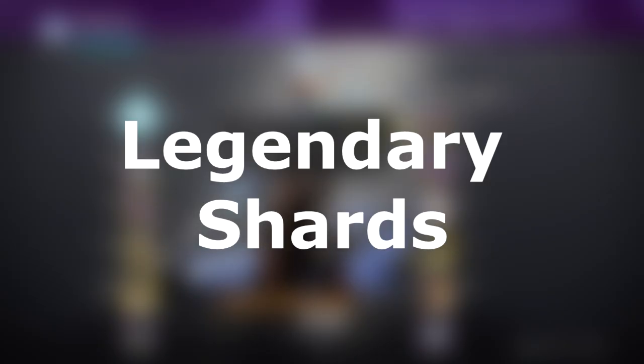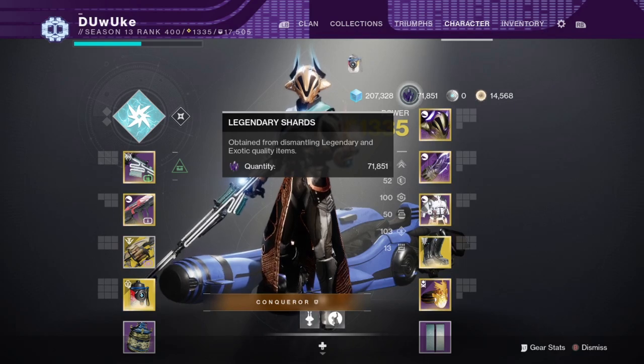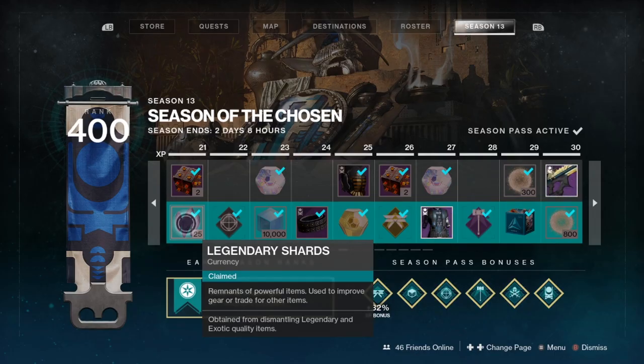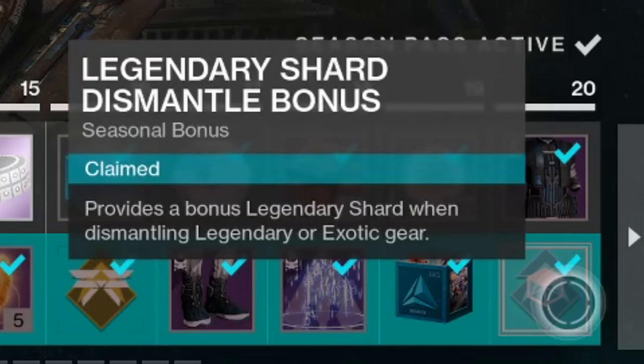Legendary Shards are another common and very important currency in Destiny 2. Legendary Shards have no cap as to how many you can have at a time. They are acquired from dismantling legendary or exotic armor and weapons, as well as a small amount coming from the Season Pass. The Season Pass also has a bonus that gives you an additional Legendary Shard when dismantling legendary or exotic gear, which adds up a lot in the long run, as it is basically a 33% increase on your Legendary Shards, going from 3 to 4 when breaking down your gear. And trust me, you will get a lot of Legendary gear as you continue to play and level up your character.